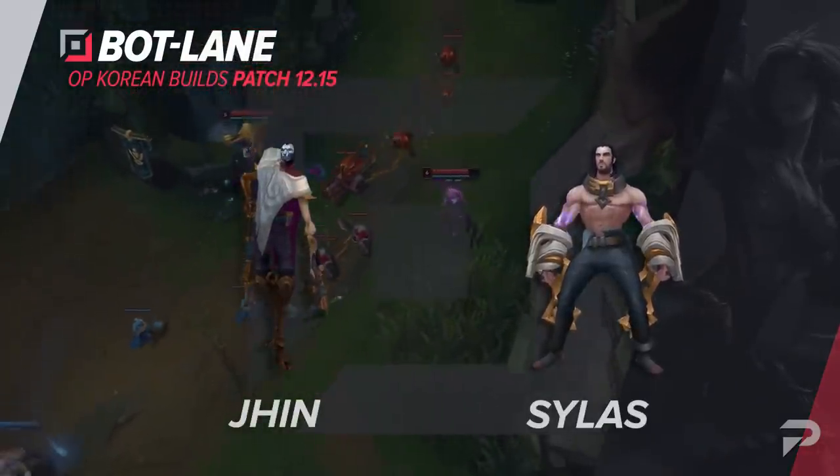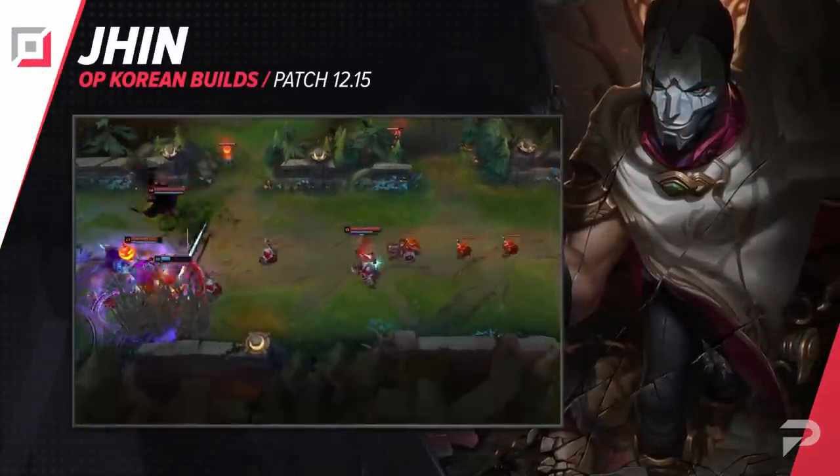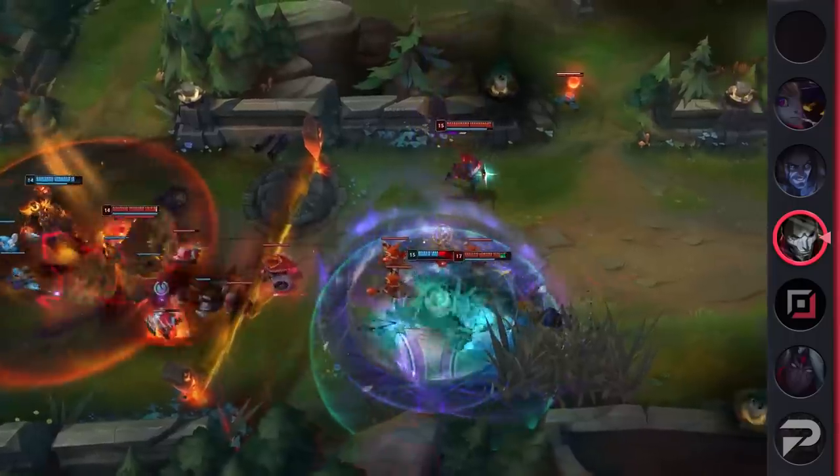Once again, Lethality Jhin is seeing plenty of play. However, there are a few things that have changed. First, it's becoming more and more popular to take Exhaust on Jhin. Having the ability to peel for yourself makes a huge difference, as in plenty of situations, Jhin is going to be very far behind his team.